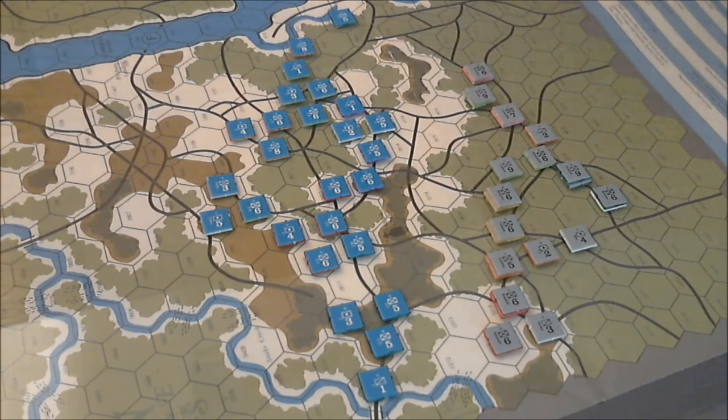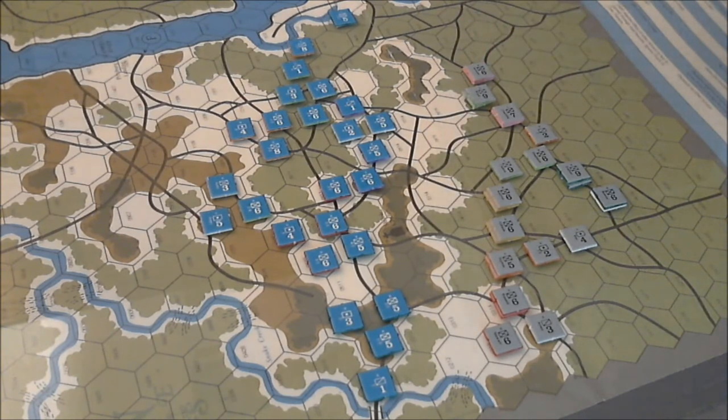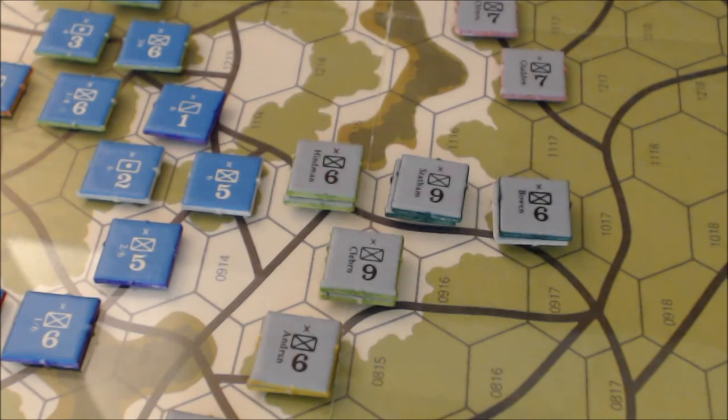With six movement points on a road, I can pretty much cover any area I want in the Union line. This turn I should see the Confederates attack this gap, shore up the flanks, and take this ground here. Basically it's going to be a push all the way through to occupy the ground that the Union left open.